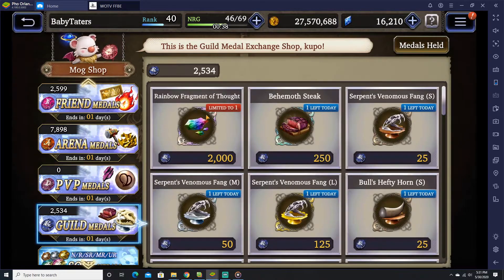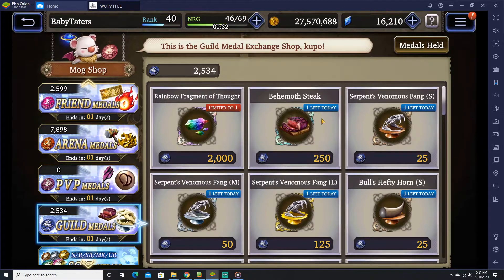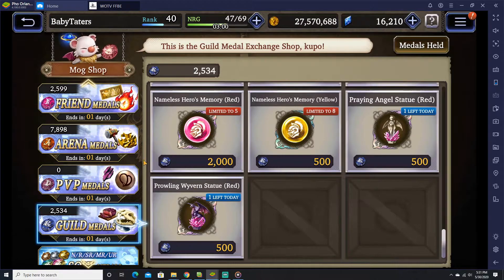Guild medal shop. Again, you can get the Rainbow Fragment of Thought here, you can get my favorite — the Pink Sphere — and then of course you can get the items that boost up your statue level. These things will boost up the statues by a lot more, giving you more medals and more experience on those statues. I think it's counter-intuitive that we have to spend a lot of medals to buy something that gave us medals, but at the same time it benefits your guild. If you're short on medals, concentrate on getting the Rainbow Fragment first, then any subsequent medals can go toward those statue boosters.